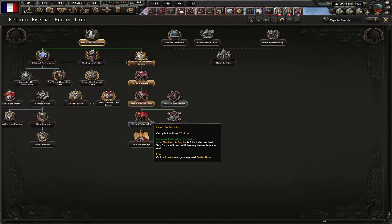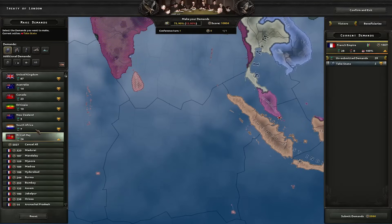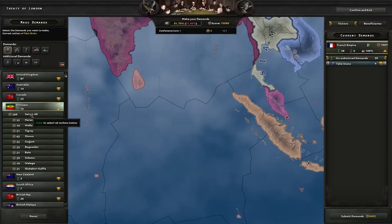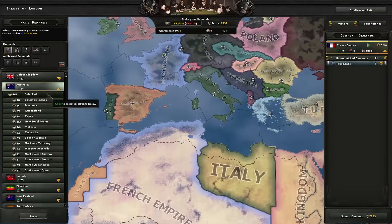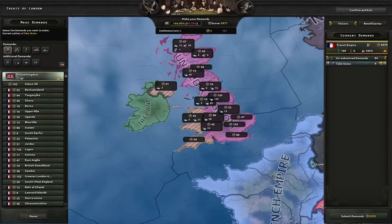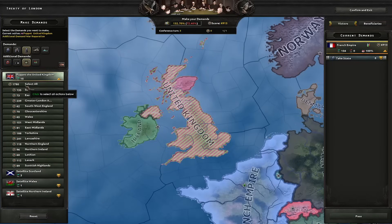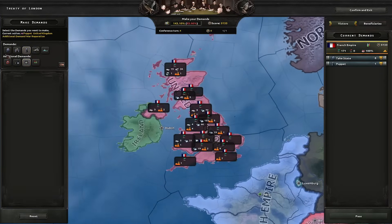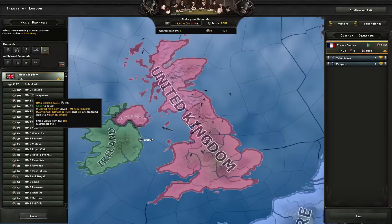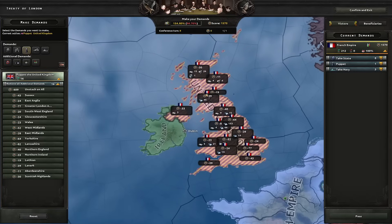Let's now do the Return to Borodino focus. That's it — the UK is gone. I'm going to fully annex British Malaya, British Raj, South Africa, New Zealand, Ethiopia, Canada, Australia. When it comes to the UK, I will steal most of their stuff except for Great Britain and Northern Ireland itself. I'm going to puppet them, steal their civs, add war reparations, maybe resource rights as well, steal their navy. I can also steal the navies of Australia and Canada. Let's confirm and exit.